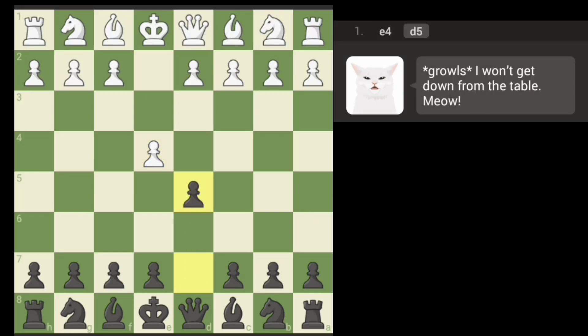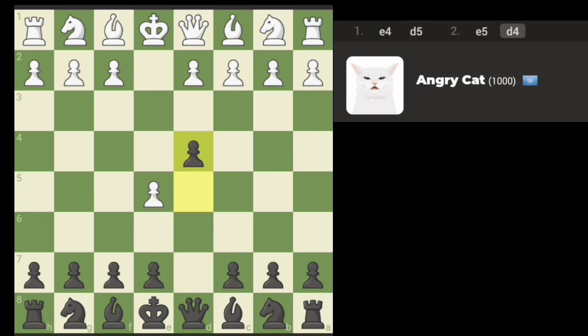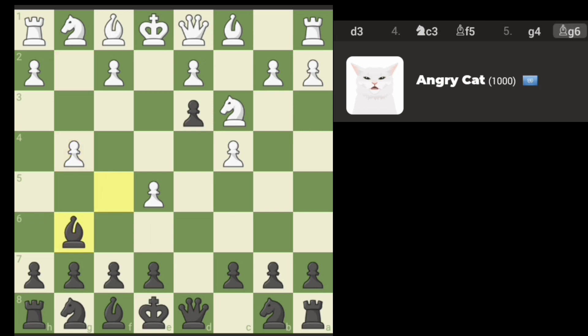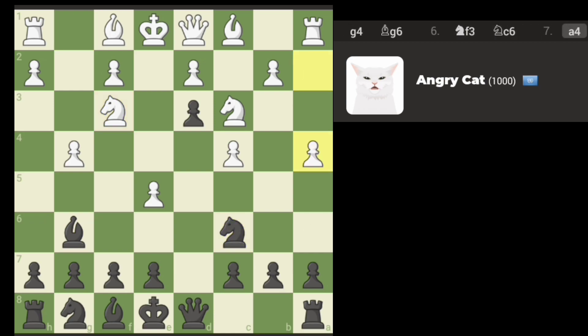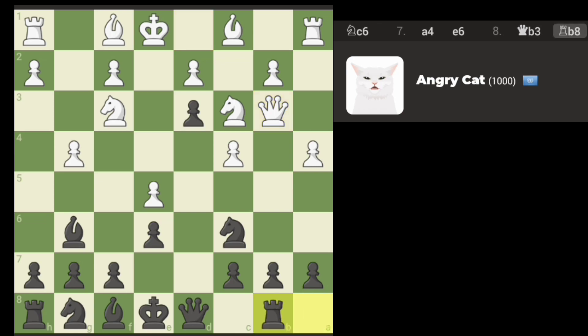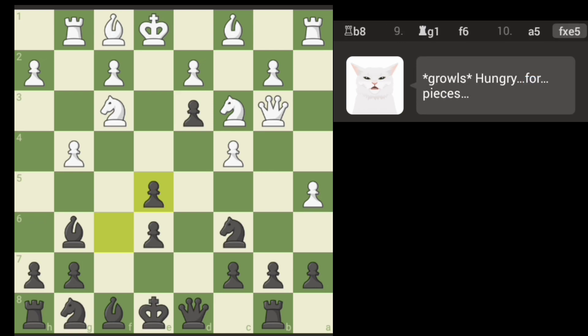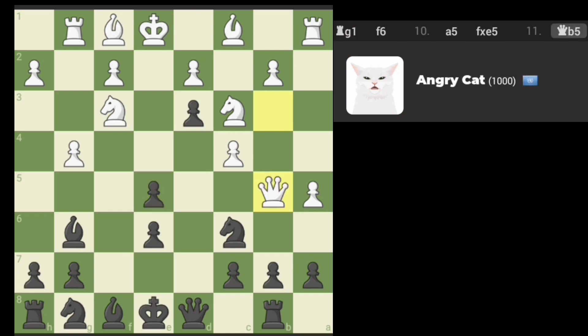We are taking on the angry cat — kind of go symmetrical, doesn't want to take, just push that. There are ways out of that, that's not it. That's the only downside of that setup. Let's go ahead and just keep developing here.